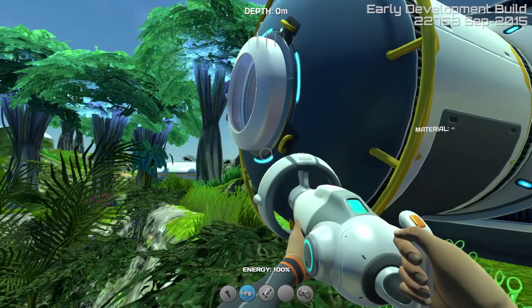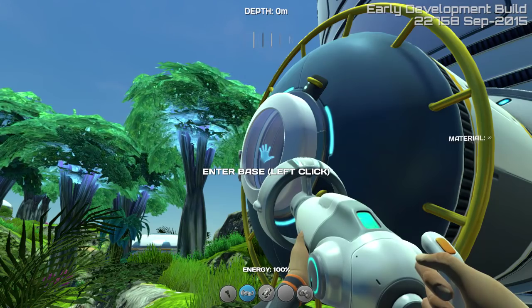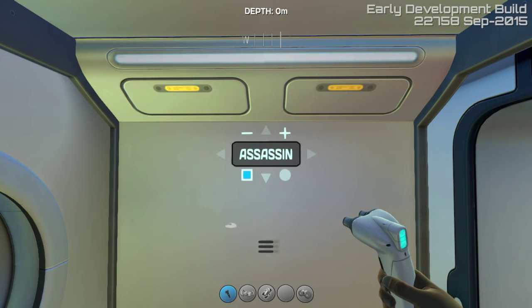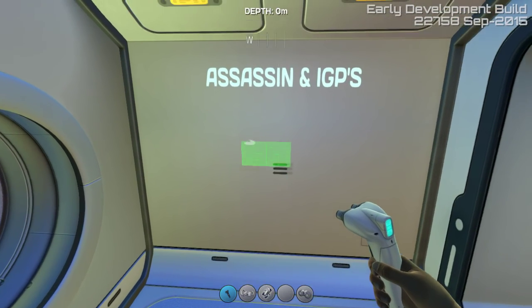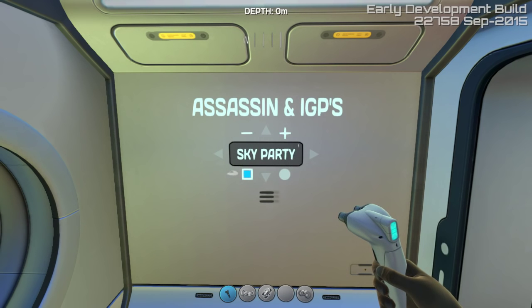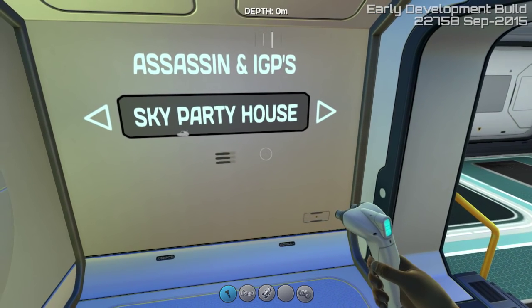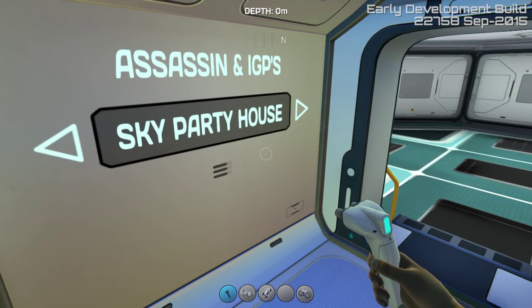Now with the six floors here, we're gonna go through the comments and try to decipher what I need to do. It's gonna be called the Assassin and IGP Sky Party House, so I'll probably put two labels for this one. Here's one — 'Assassin and IGP's' — and then we'll add another label down here and call it 'Sky Party House.' That looks good — look at that awesome logo, the Assassin and IGP Sky Party House.